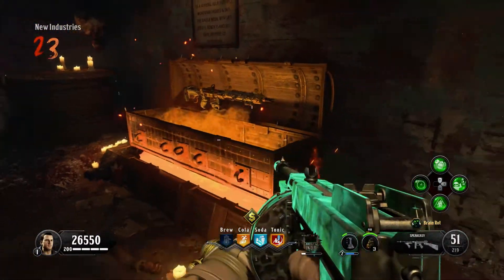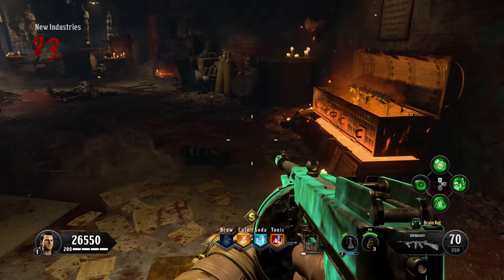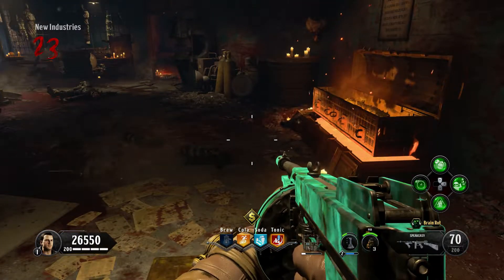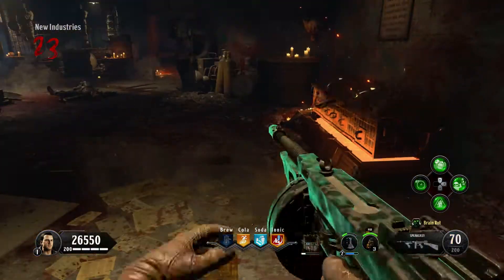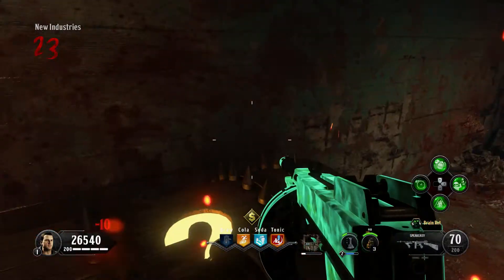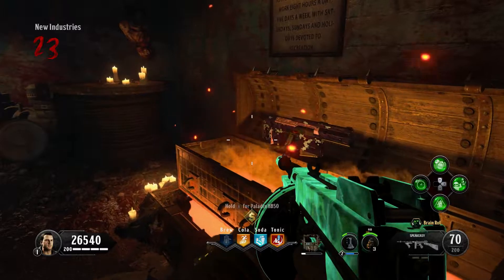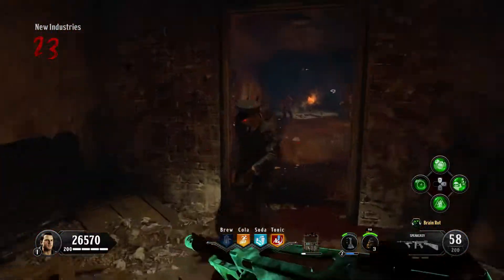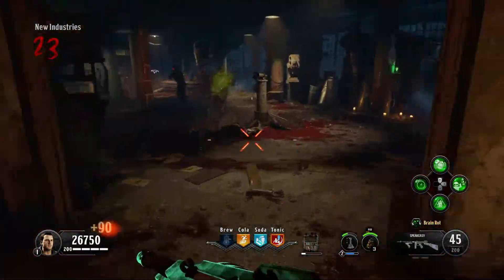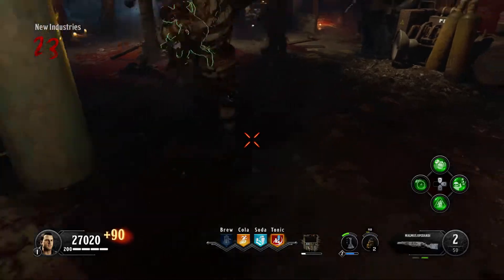That's just a couple changes — what else could they have really changed? Well, they added hellhounds into the map. And if you've played BO4 zombies, you know hellhounds are extremely broken and extremely frustrating. I know they fixed them and now they're not as overpowered as they were when the game first came out, but they really hurt my first impressions of the map. It's off to a train wreck and we're just getting started.